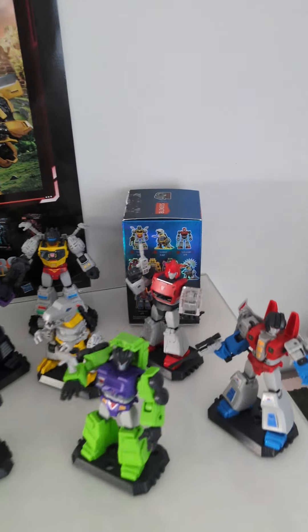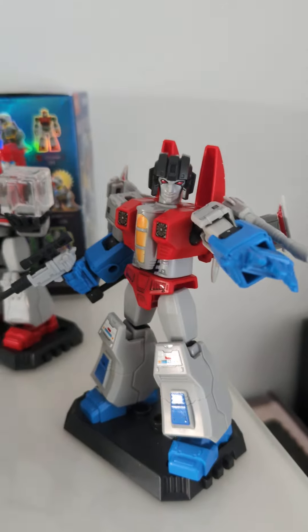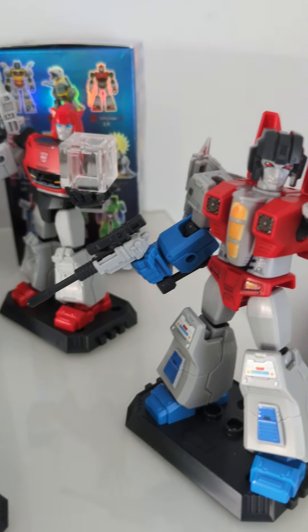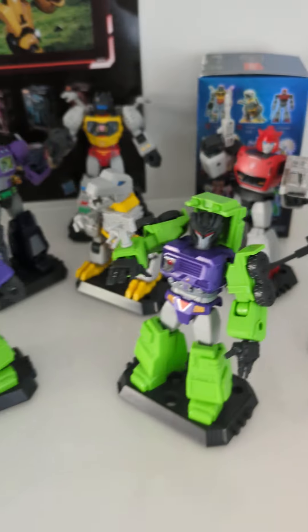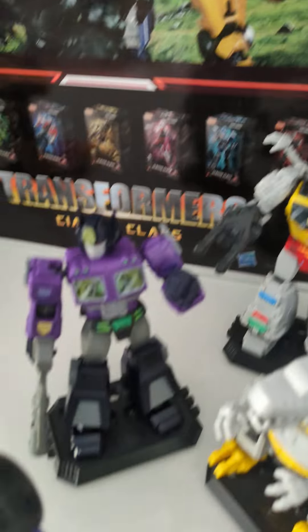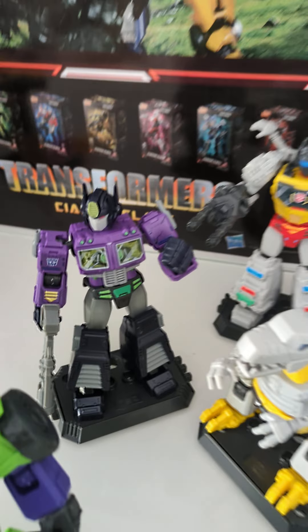Of course I didn't stop at series one, so here is series two, where we've got Cliff Jumper, Starscream, and I'm really happy they made the G1 Megatron where he turns into a gun and not a tank, because he never actually turned into a tank. So it's good to see that. We also have two of the Devastator bots, Grimlock in dino form and robot form, and IDW Optimus Prime, which is the purple one.